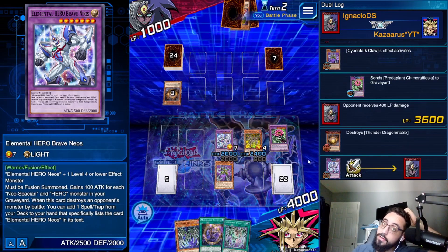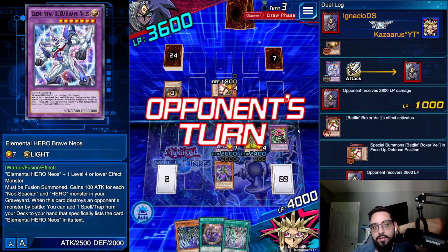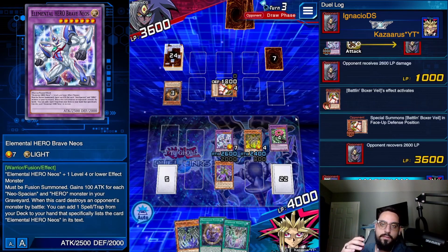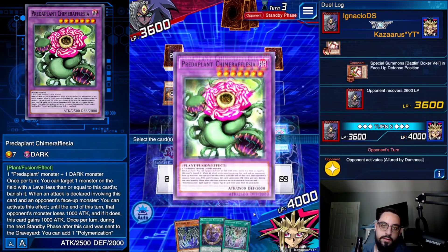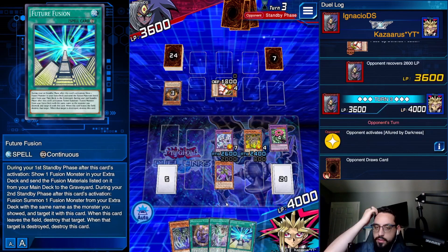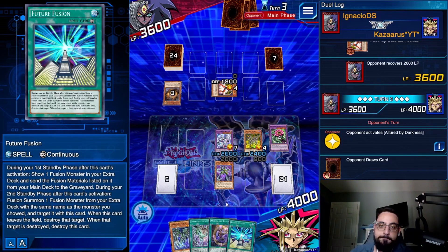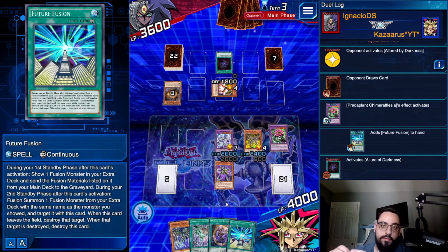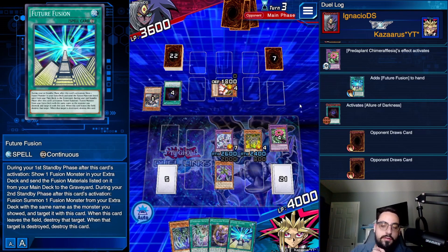So he gets to D-Draw, Allure of Darkness, trigger Dark as well. He's Dark, Sphere Creebo in hand. I'll activate Chimera Fleasia and grab Future Fusion — that's the only option here. Thunder Dragon doesn't usually play MST, but they do kill fast sometimes, so we'll see what we can do.